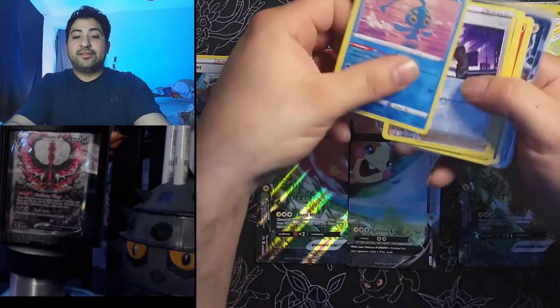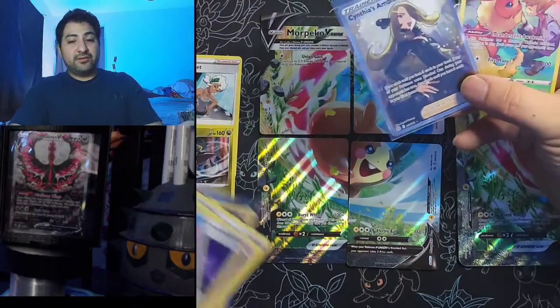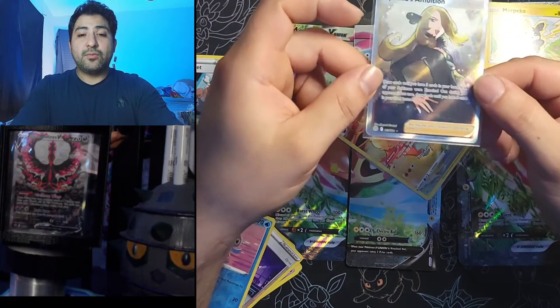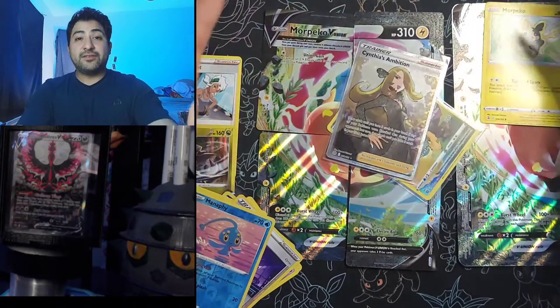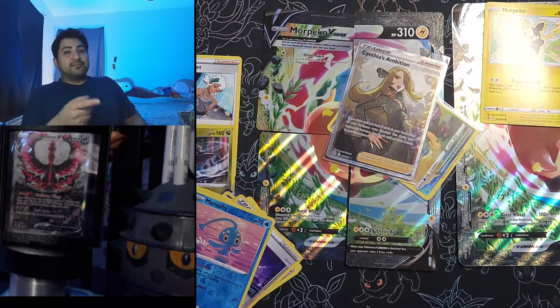Got our little promo cards so I'll add those to the binder. These are our pulls: a couple of hollows, and mainly Cynthia's Ambition is what we pulled that was new today. Out of all those packs, we really got one noteworthy card. Let me know what you think about the video guys — hopefully you liked it even though our pulls weren't too great. I'll be back next Sunday with another video, so hit like, subscribe, and I'll see y'all next time, peace!